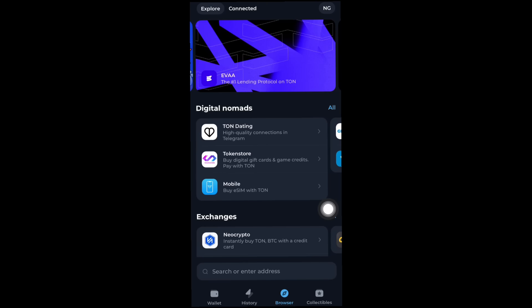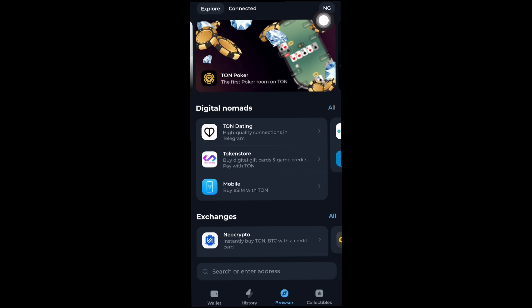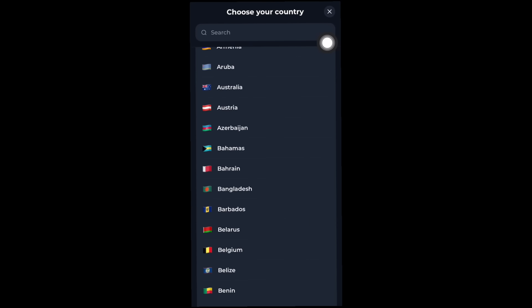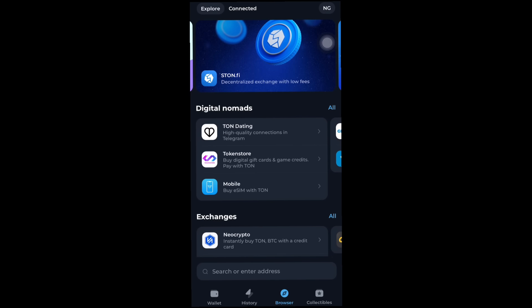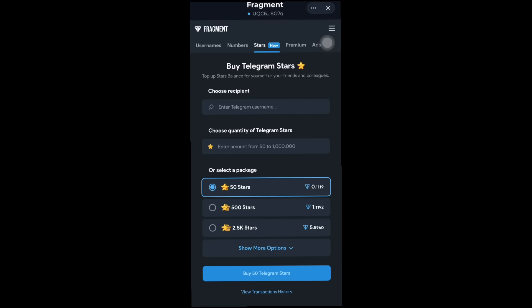Click on browser and it's going to bring you over to this page right here. You can go ahead and select the country you are browsing from. So if you are browsing from Nigeria, select Nigeria; if you are browsing from any other country, go ahead and select your country. Then go ahead and paste the link you've copied right on this page. The link is fragment.com/stars. After that, click go and it's going to load and open this page for you.